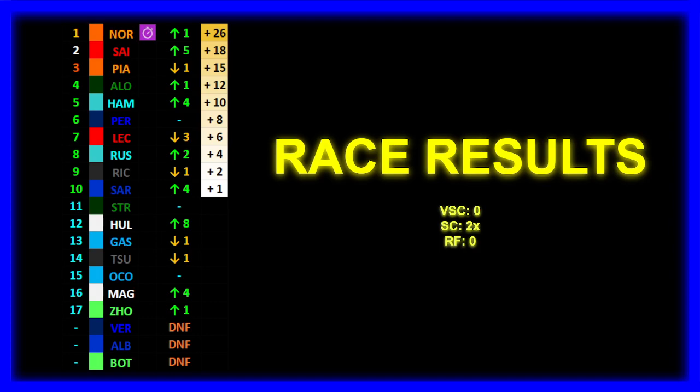P11 for Lance Stroll just outside the points. P12 for Nico Hülkenberg making up eight places — Haas definitely has potential, very sad we saw Hülkenberg crash in Q1. P13 for Pierre Gasly — the Alpine didn't suit this track. P14 for Tsunoda, outperformed by Ricciardo for the entire weekend. P15 for Esteban Ocon. P16 for Kevin Magnussen making up four places, mostly due to DNFs. P17 for Guanyu Zhou as the last of the finishing drivers. DNFs are Max Verstappen, Alex Albon, and Valtteri Bottas — very unfortunate for Valtteri, who DNF'd through no fault of his own.